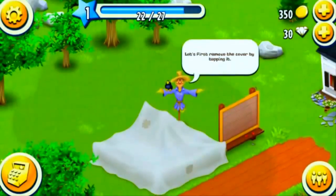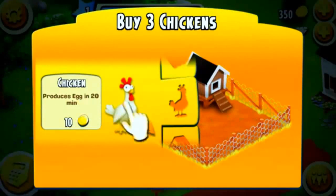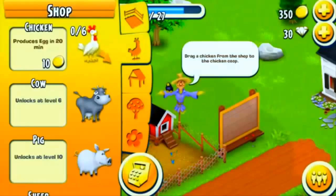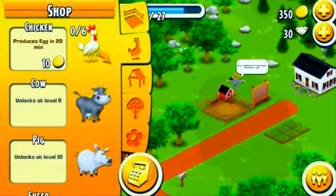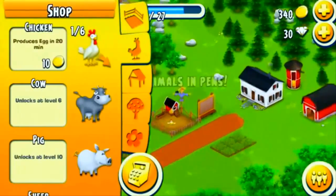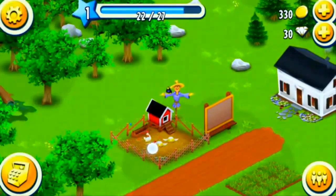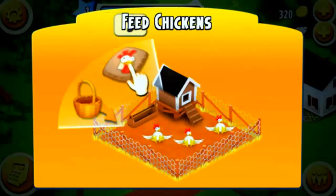Let's remove this cover and we find a chicken pen. Now when you buy pets, only buy them in sets of three, because you can only make food in sets of three. If you end up with an odd number of pets, it makes your food production more complicated and kind of annoying.